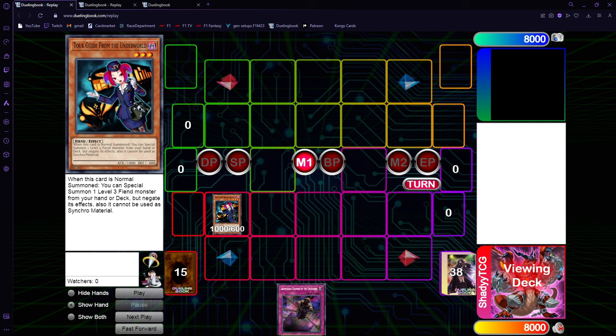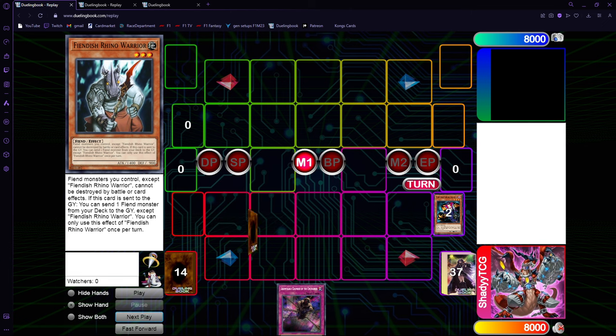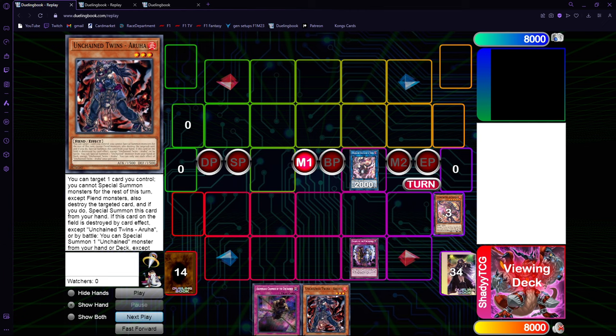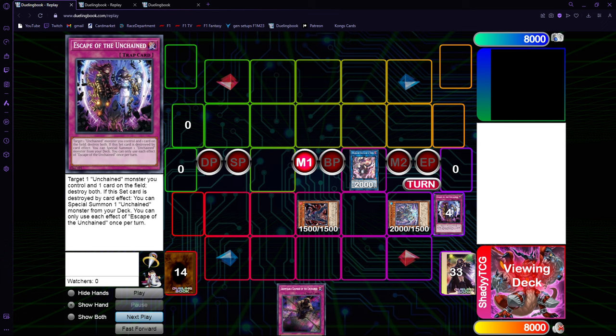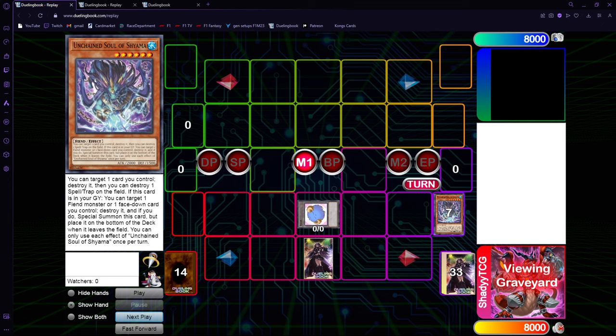Torguide plus trap is always going to be the best way to play around Nibiru. But you can still play around Nibiru with just a Rua and trap. So you get Torguide into Rhino, get Yama, send Sharvara and Rua, set the other trap. Pop Shiyama - then you get Nibiru'd right here.